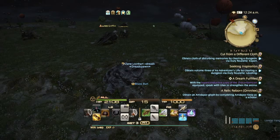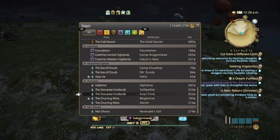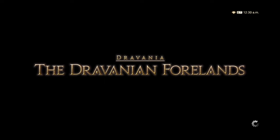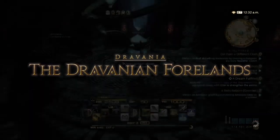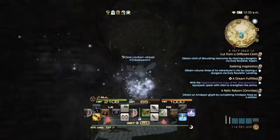Our next node will be at 2 AM in the Churning Mists — the Gervanian Hinterlands. I'll show you a quick way to get there. Most people would go to Idyllshire to reach this node, but because Idyllshire is usually busy and loading times are slow, it's best to go to the Forelands and go to Anyx Trine, since the node is basically just outside the zone entrance — so it's faster this way.